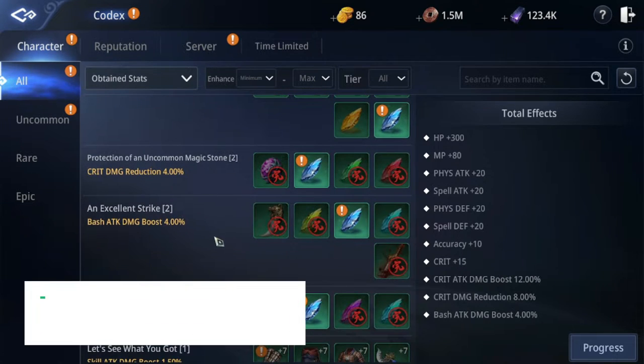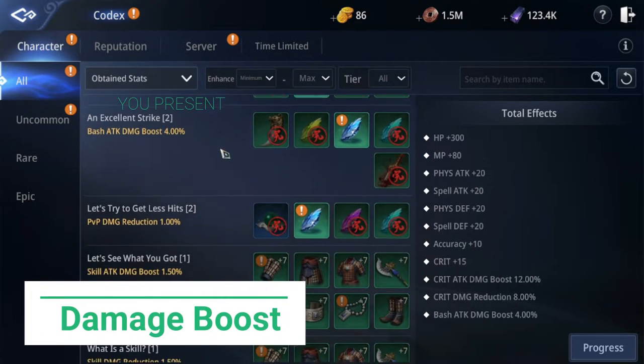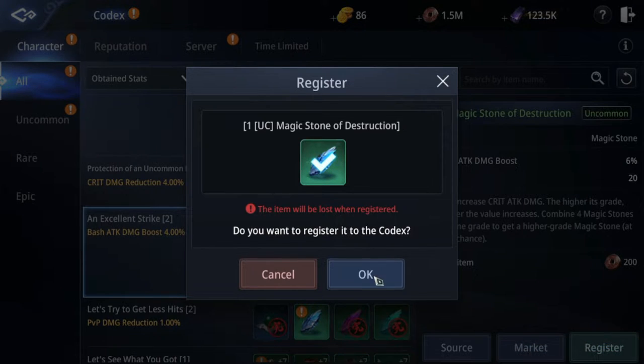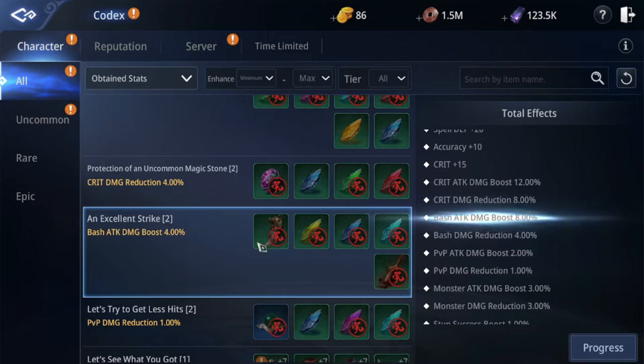Fourth is damage focus — just spend whatever damage boost you can put in. This includes increasing physical attack, spell attack, accuracy, critical, bash, etc.